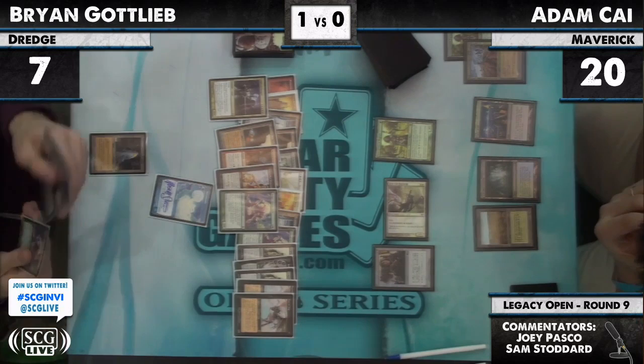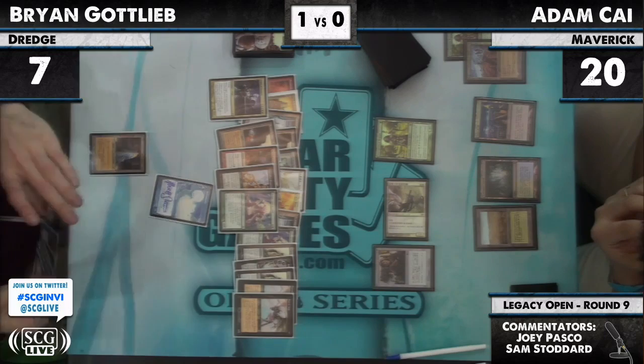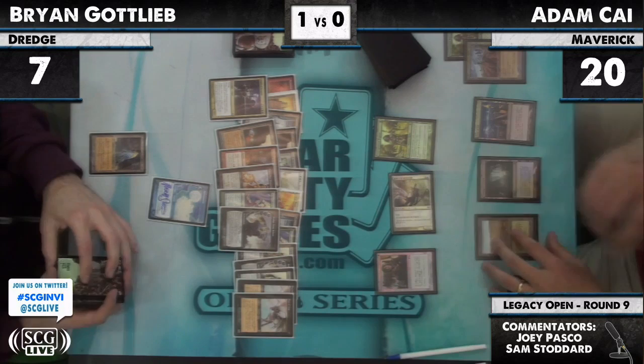Brian is probably just going to say discard, go. He's got no way to sacrifice it, as far as we know. And he discards a Bridge — oh, that's a good one to discard. Very nice. So he's got two Bridges, that'll make two tokens. Attacking is getting less and less attractive for Adam.